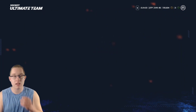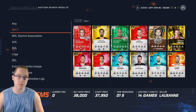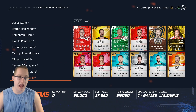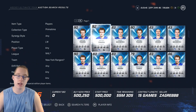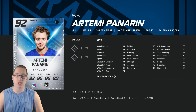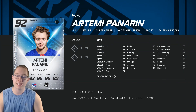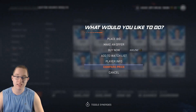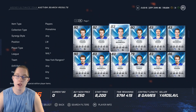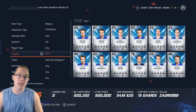Now for the new primetime cards - the big card is the 92 overall Artemi Panarin. This card is going to be an absolute beast. He's got 99 speed, 99 acceleration and agility, 90 balance, 94 accuracy on the wrister, 93 on the slap shot, 96 deking, 96 puck control, 91 stick checking, and great offensive and defensive awarenesses. There's one listed for 500k, but if you can get him for 200k he is absolutely worth it.